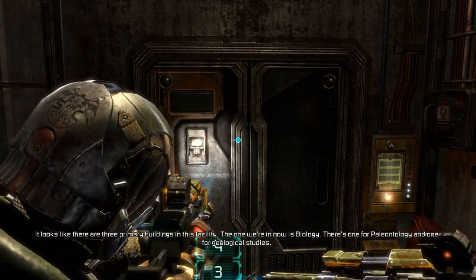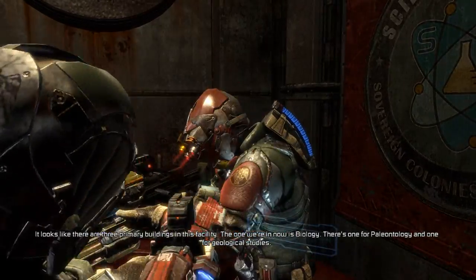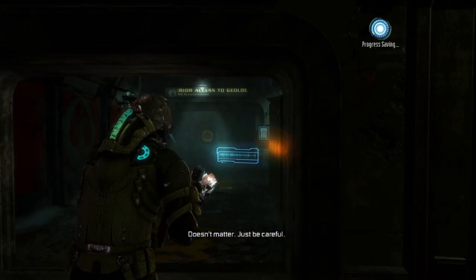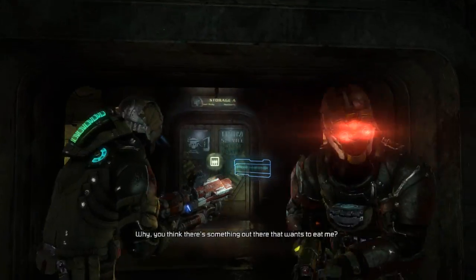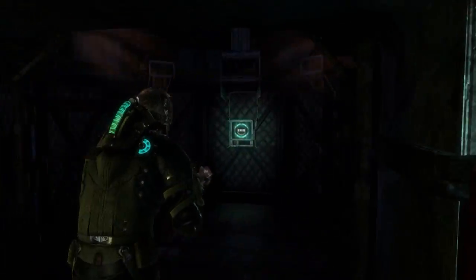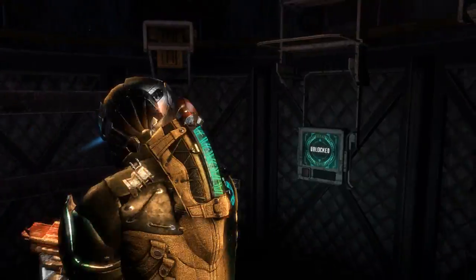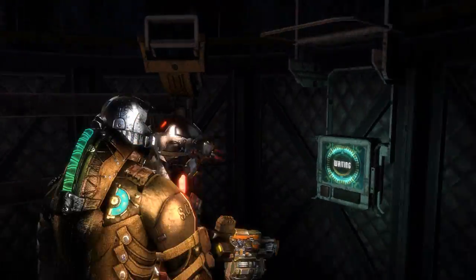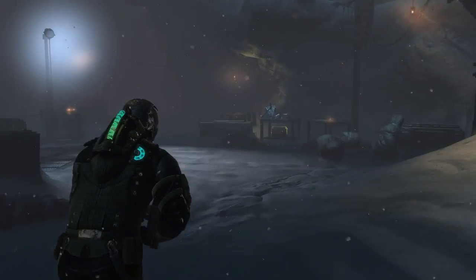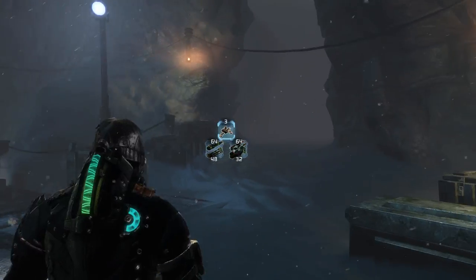They suspect the 'DK simulation' is just a loading screen. In the padded elevator, they confirm the facility has three primary buildings: Biology, Paleontology, and Geological Studies. They debate which to check first and decide on Geology, joking about things that want to eat them. One player insists their specialty is Biology and they'll go there later.